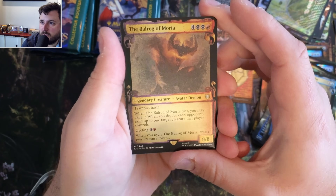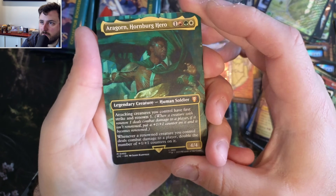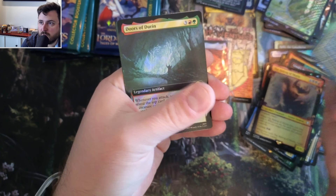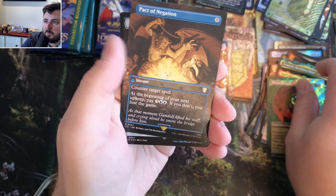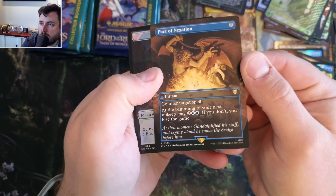The Balrog of Moria! Aragorn, Hornburg - again, I think this is a new scene. Doors of Durin, Frodo, Pact of Negation - counter-target spell. Very nice, very nice.